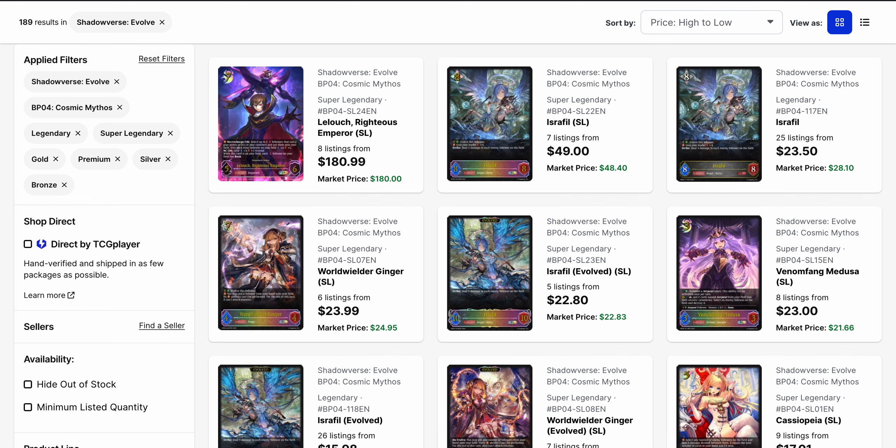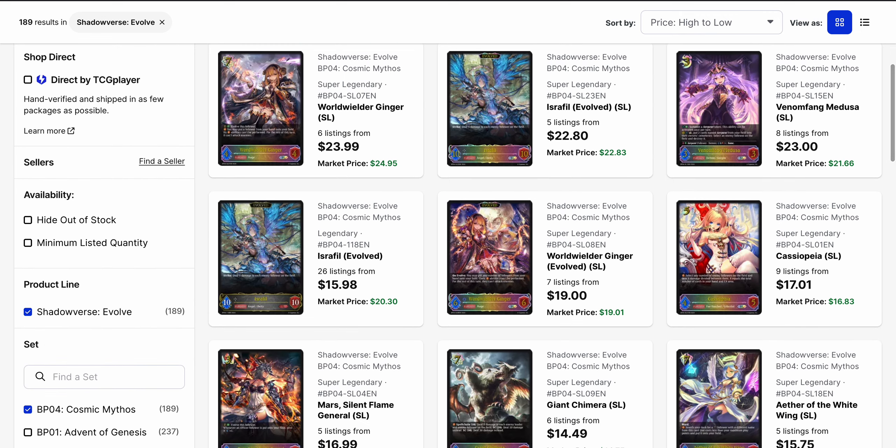When you look at the Lelouch card, it's listed as a Super Legendary for the counterpart that you get as a gold right now, so it's also in this list. Already sold for $180, so that's pretty massive. Our biggest legendary in the set right now is Israfil, which is a neutral follower, a deity, and an angel. It's a pretty strong card overall with very good base stats, and it has a lot going for it — the ability to board wipe, as well as heal you, and it even has an Evo. Other cards we've got are World Wilder Ginger, which I'm still not sure how that's going to get played. We've got Medusa in here as well.